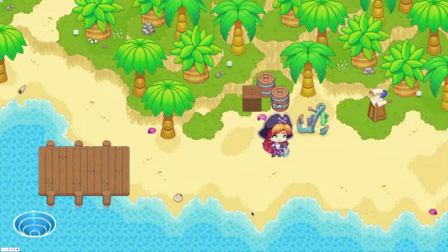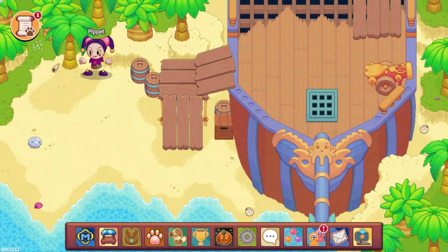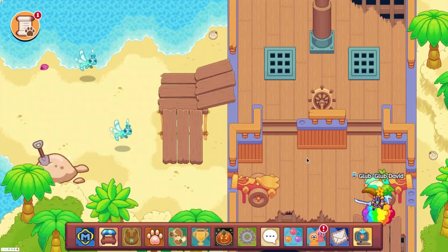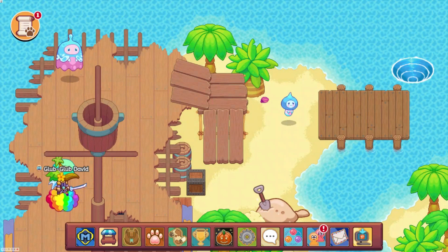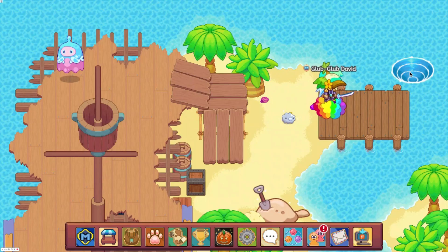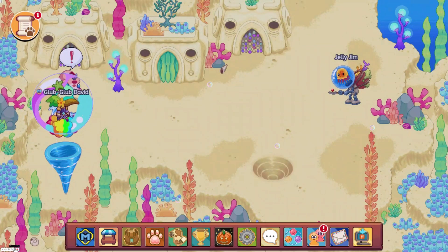Now we're going to go to Shipwreck Shore and head to the right. Here I'm going to be showing you how to get Member Mimic, Aquaster Coral, and Misty. I had forgotten about Misty in the previous recording, but now I'm talking over it so you can hear it. We're going to have to battle this Neek, but we're just going to skip over that and head into the Water Spout.